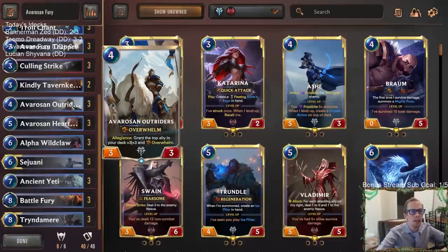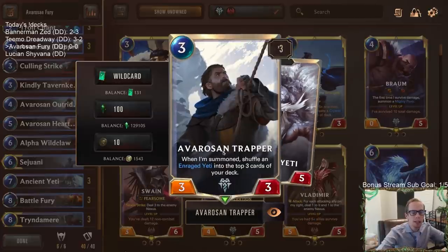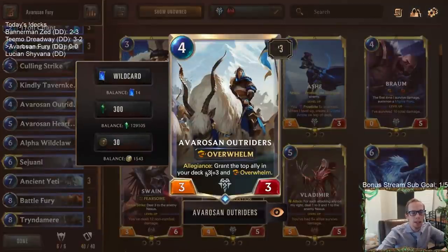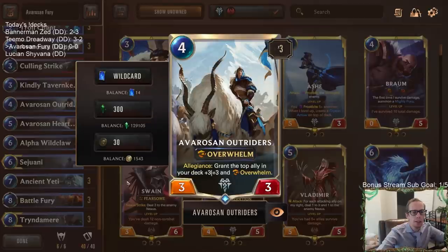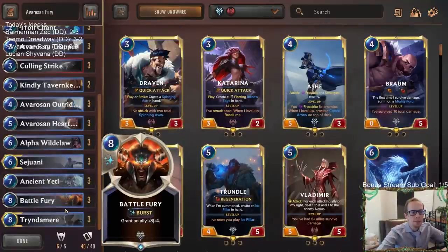It's a really great combo with the Avarozen Trapper and Enraged Yeti - the Trapper will put the Enraged Yeti on top of the deck, and since it's Freljord it will hit the allegiance and give that Enraged Yeti plus three plus three and overwhelm. That's something we'd really like to do. And of course we have Battle Fury.